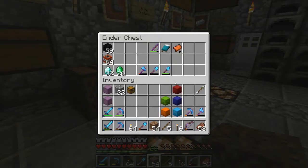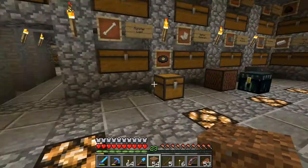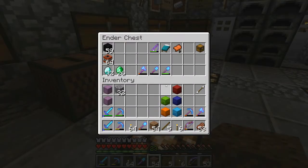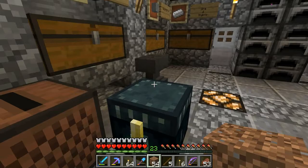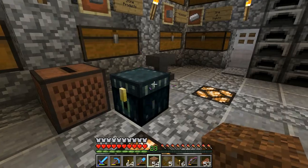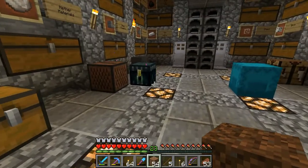An Ender chest is cool because anything you put in an Ender chest is stored in it, or in any Ender chest that you interact with. Think of an Ender chest as actually being like a GUI in the game that lets you access a sort of extra account-level space that you have. So anything I put in here I can access from elsewhere. If someone else walks up to this Ender chest and uses it, they won't see any of my things — they'll see their own things. The drawback of an Ender chest is the space is very limited, but I'm going to show you today how to overcome that drawback.